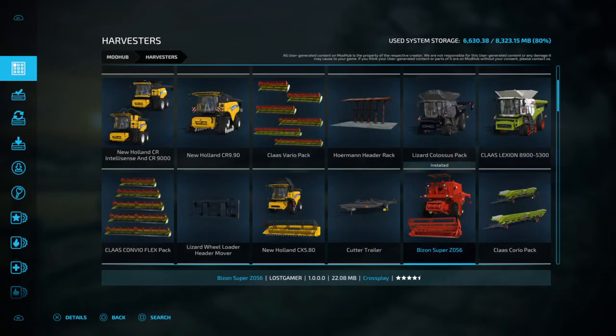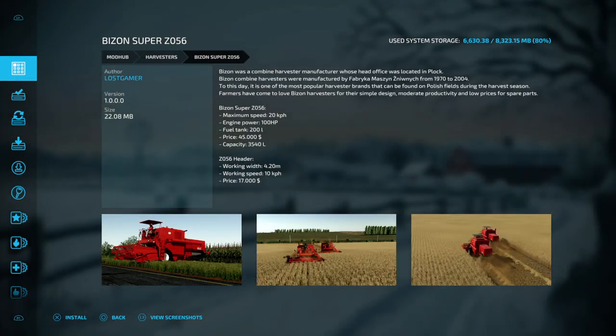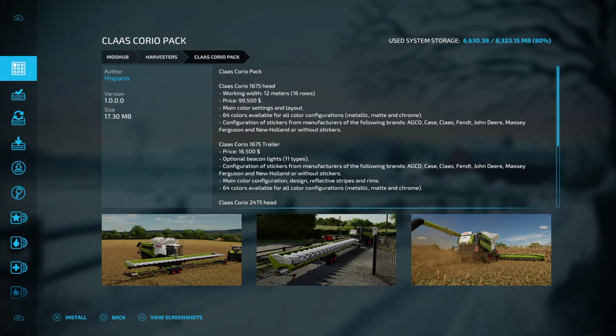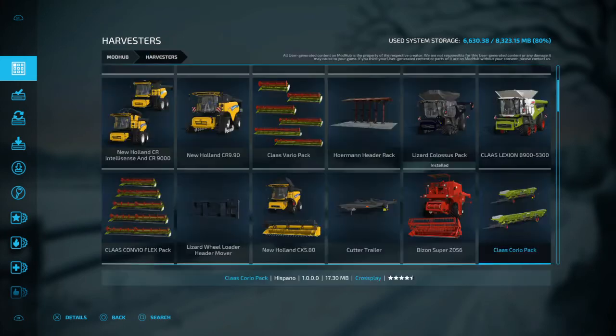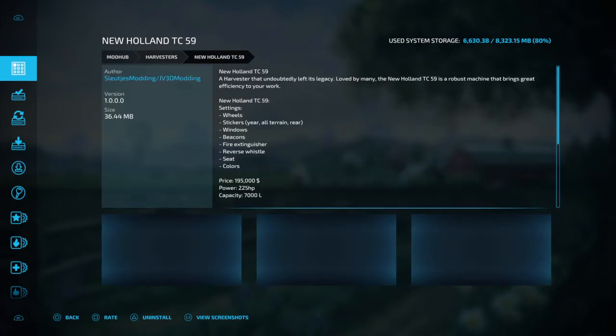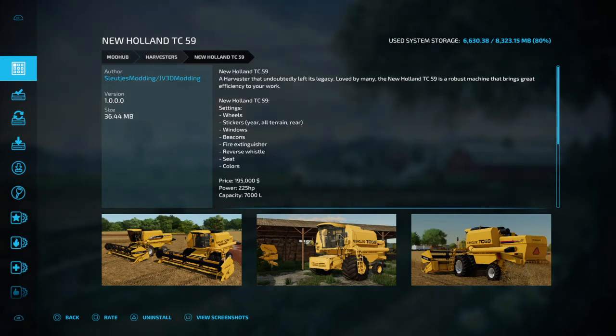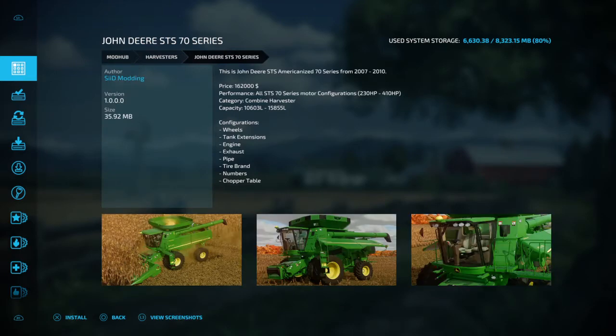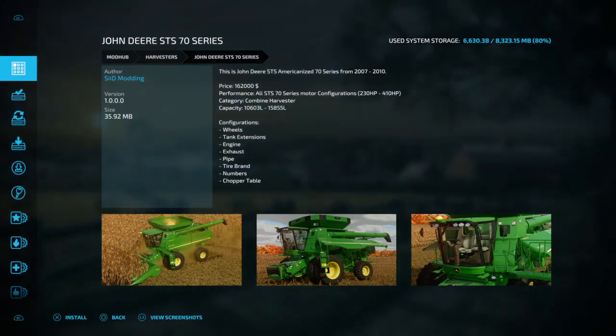There are header trailers and more packs — I'm keeping this moving. More header trailers and headers for your combines. There's a New Holland TC5.90 — I'm using this one at the moment in the game, it's a really nice combine. I love the big white tires on the front, it looks pretty cool. Moving on, we've got Honey Bee here. This combine takes 15,855 liters — that's a pretty nice one.